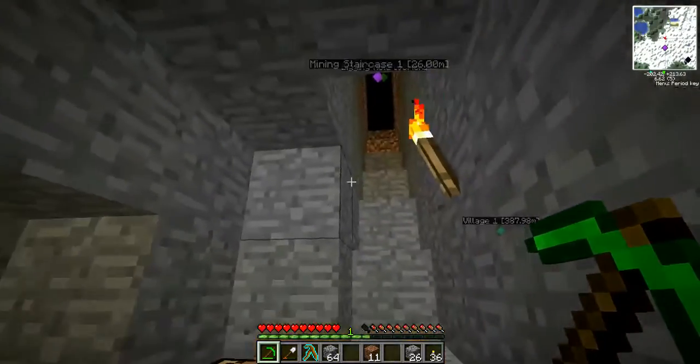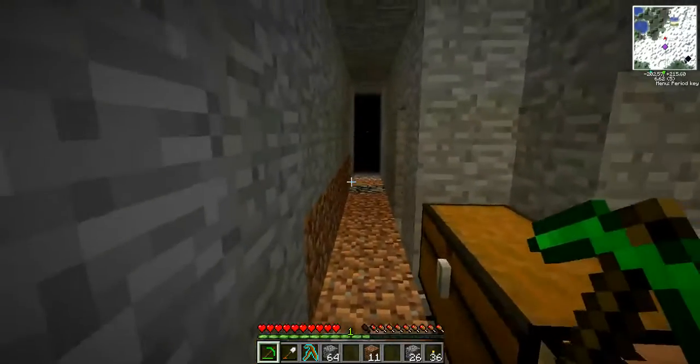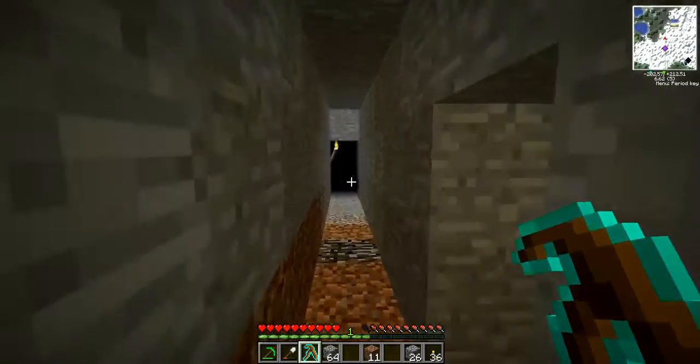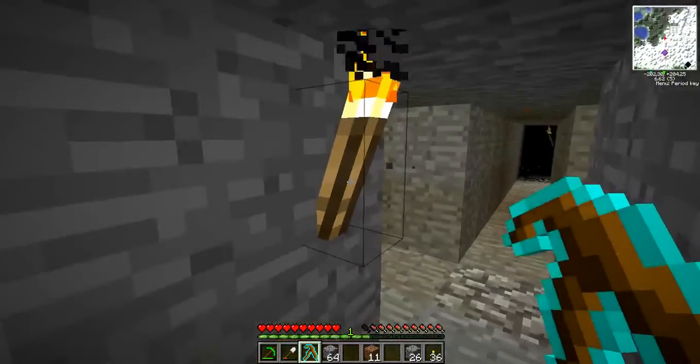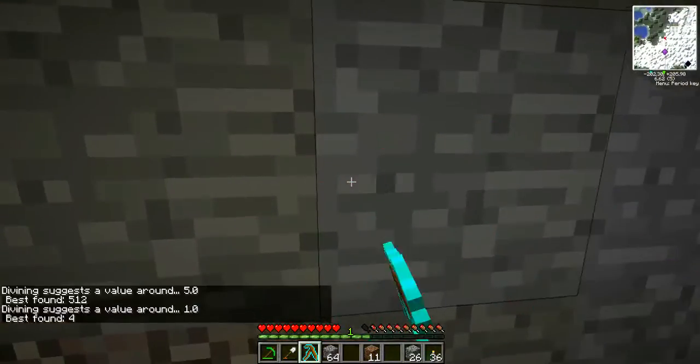Today I have been strip mining, as you may have seen. I basically took out my divining rod, and dug in a straight line with my pickaxe. And then once it got too dark and I needed a torch, I put down a torch, and then I just hit all these blocks.